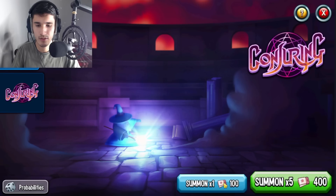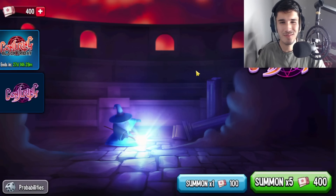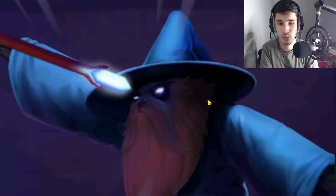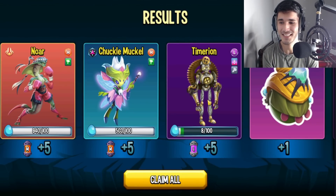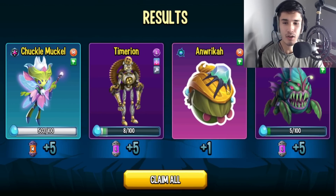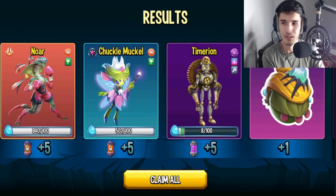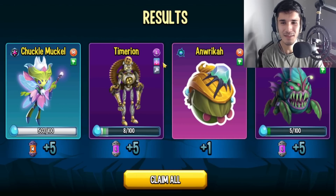We tap on Summon — let's see what we actually get from the 400 free general tickets. Going to spend the 400 and summon five. The animation is pretty cool. We got the results — they give us five cells each for Alpha Clivius, Timeyran, Chuckle, and Nor. We also got an Annrika.